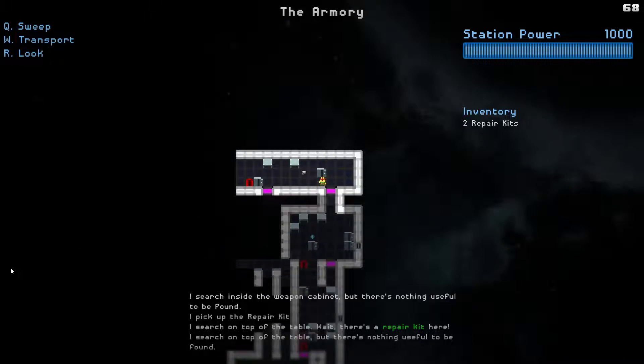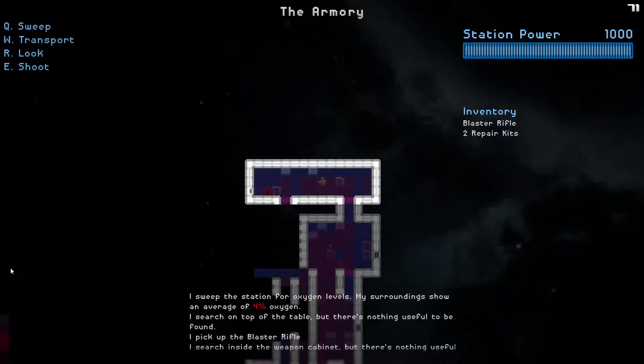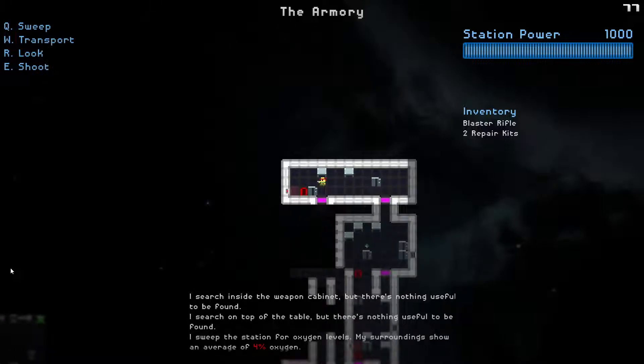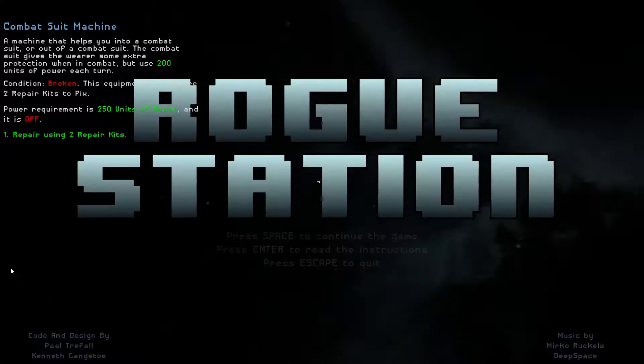There's a blaster gun right there, so now I can basically shoot things if I need to. Note that some items would require two or even three repair kits to fix, so you have to choose wisely whether to repair something or not.